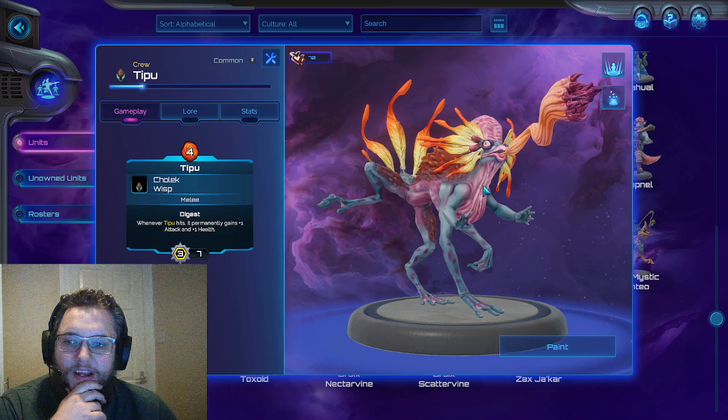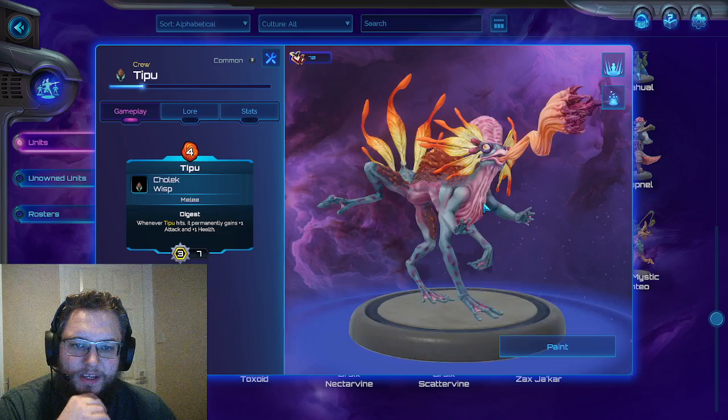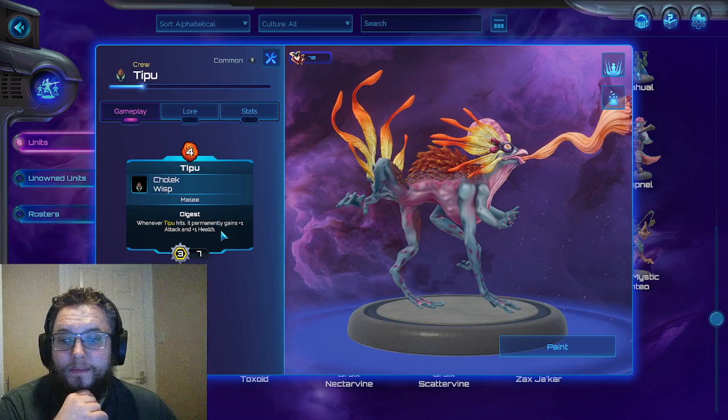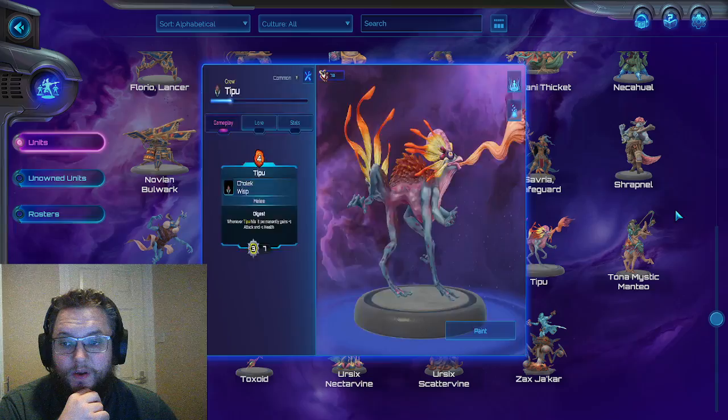Tipu is a 3-7 — so 3 attack, 7 health — a monstrous looking chicken brain demon thing, which is horrific in every single way. Something straight out of Stranger Things crossed with a fever dream. But whenever it hits, it permanently gains plus 1 attack and plus 1 health. One of the things I want to test out: it says 'whenever it hits,' not 'whenever it attacks' — whenever it hits.